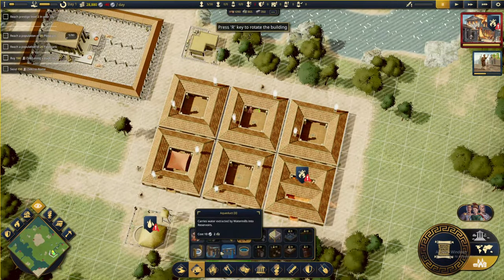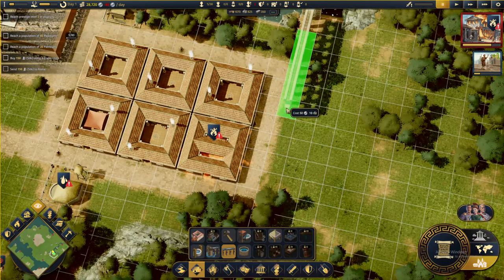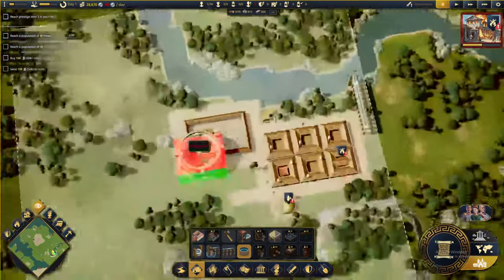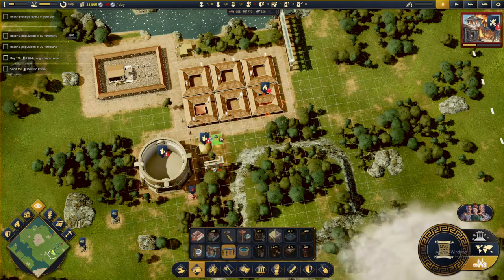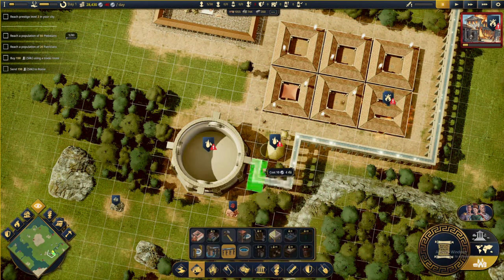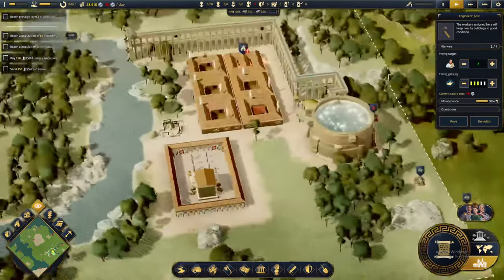Then we want to put a water mill here and a reservoir. Our reservoir covers a huge area. Can I build it here? I think that's perfect. We can probably connect that — okay, so that's good. That should allow our fire station to be functional. We'll have two. And we are slowly getting our population.